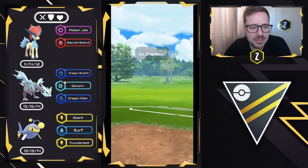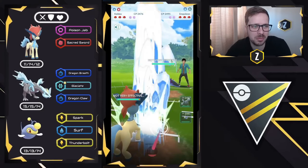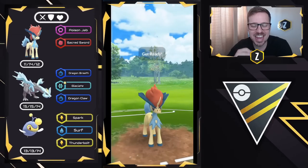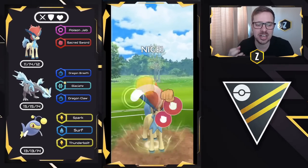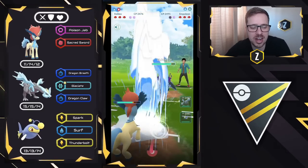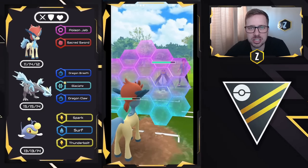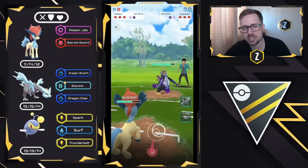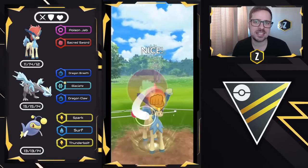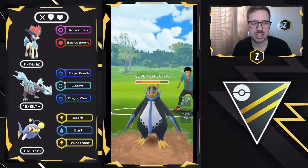Getting into the first battle, we have Keldeo versus Empoleon. This is beautiful. Keldeo is a mythical Pokemon that is water-fighting with Poison Jab and Sacred Sword, and it is an extremely high attack-weighted Pokemon, which means it hits like a truck. We do get a shield right there, and we are outpacing Empoleon to charge move, so we're going to shield now and look to go for another Sacred Sword. What I found with Keldeo is that if you can get shields and come back in with a lot of energy, you can sweep.